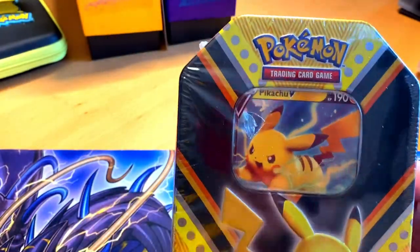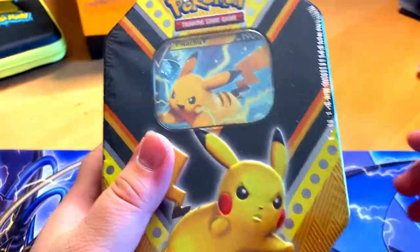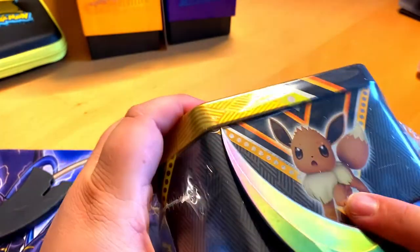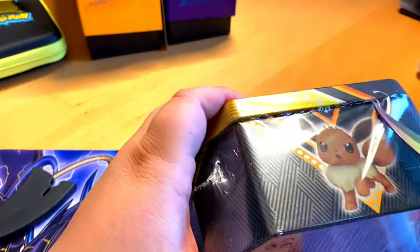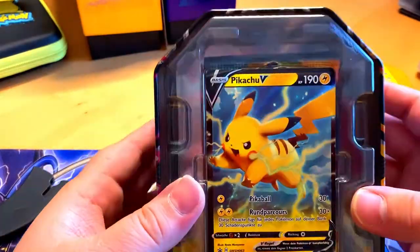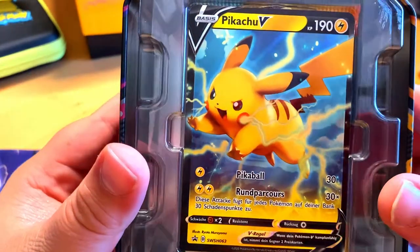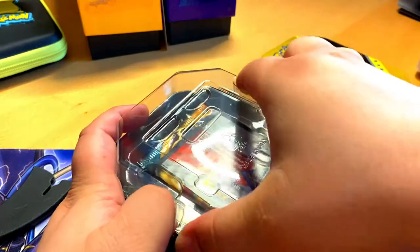Here we are, starting off with the Pikachu V-Tin box. I'm pretty excited to open these tins and see what we get, especially the special promo cards. They came out on the 4th of September and today is the 5th, so it's brand new. Let's open this up — ooh, would you look at that, Pikachu V! He looks amazing. Put that one to the side to have a look at later.